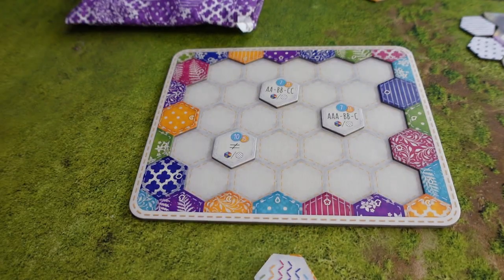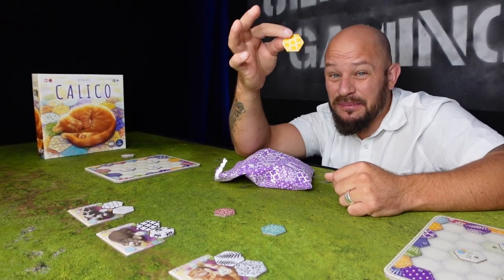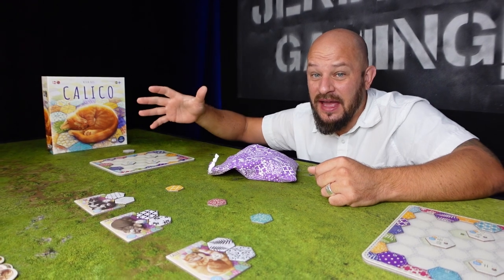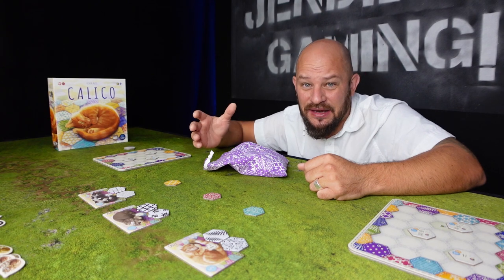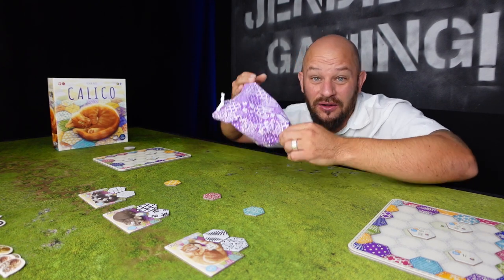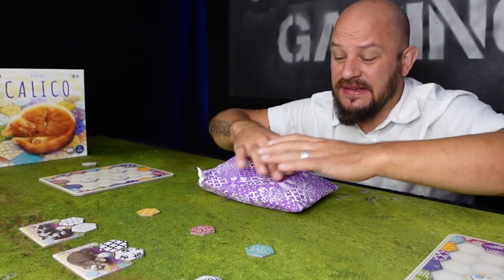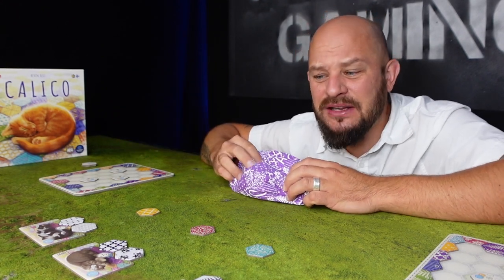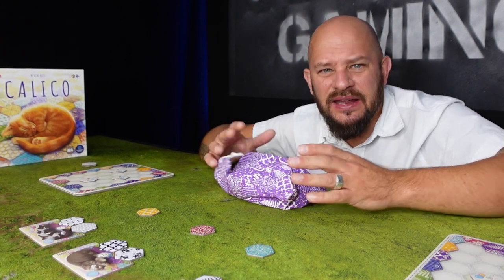The rest of the tokens you did not choose go back into the box. Once you have chosen your three tokens, place them on the board on the spot with the little cat symbol in your player color. Each player then draws two patches at random to place in front of them — this is your player hand. Players take turns placing patches on their quilt, and this goes on for 22 turns until all the quilts are filled.